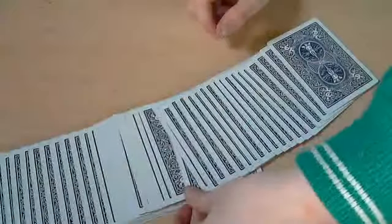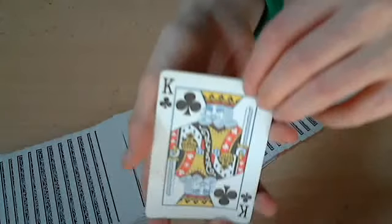So you can shuffle the cards in whatever way you like, and then my spectator will select any card. I'll just turn my back and show them the card — I'll turn my back, there we go, show them the card. Alright, give my spectator the card.